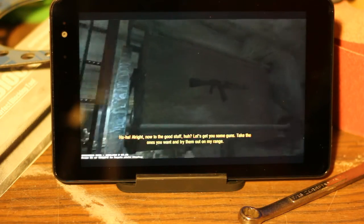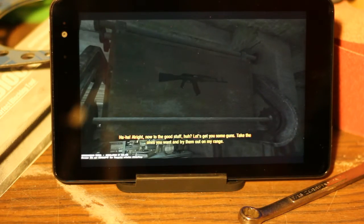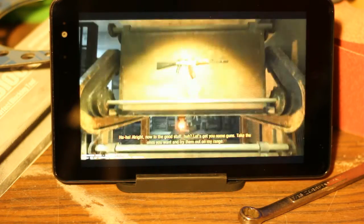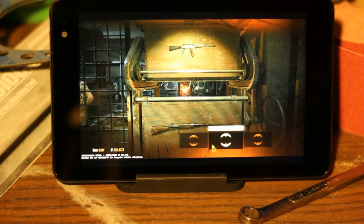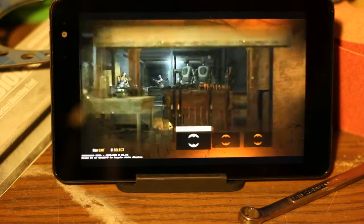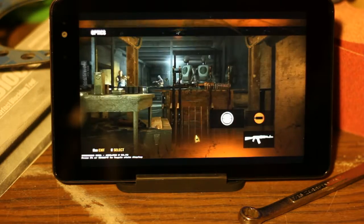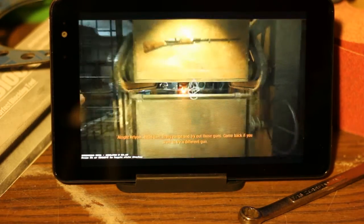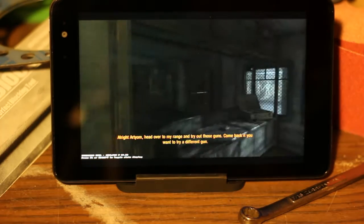All right, now to the good stuff. Let's get you some guns. Take the ones you want and try them out on my range. Rangers usually carry up to three weapons, Artyom, and the choice of those is completely up to you. Good choice. Head over to my range and try out those guns.